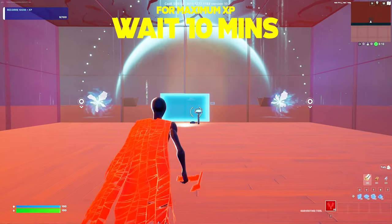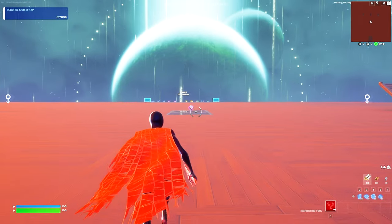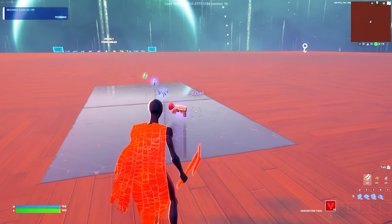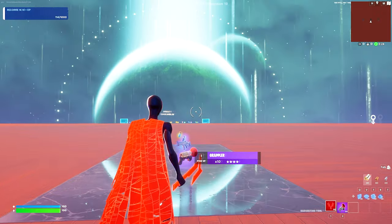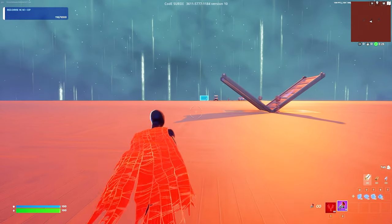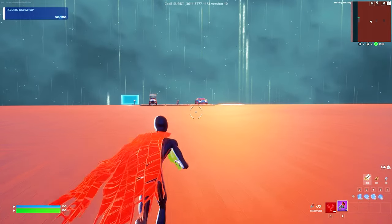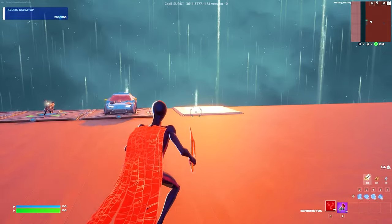Alright, so the first thing I want you guys to do is walk forward and go through the rift on the right until we are now in the middle of the map. Keep walking forward and directly in front of us here will be some weapons, including a grappler. Go ahead and pick the grappler up until it's now in our inventory. Then from here, we're going to turn left and using the grappler, we're going to make our way over to the edge of the map. As we are getting closer, you guys will see these vehicles directly in front of us and on the right here is going to be a boost pad.